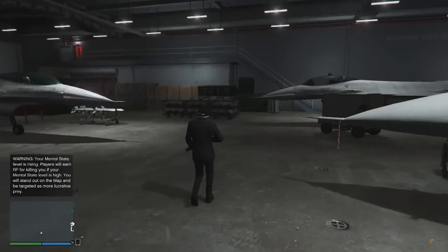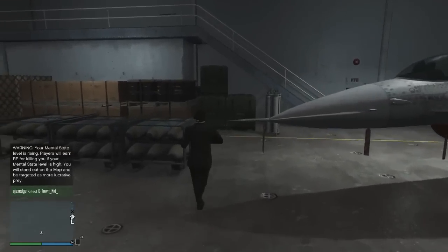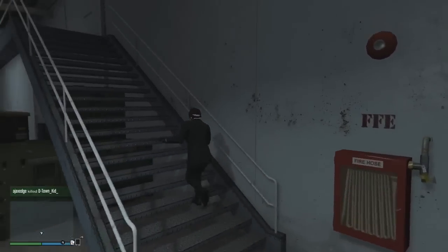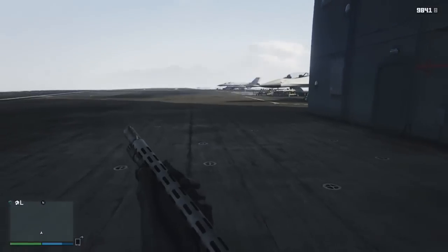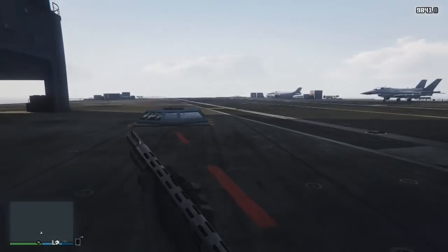Now there is one very important thing I want to quickly mention. It is only you yourself who can see the aircraft carrier and the yacht in this session. The other players in the session will also have to do this glitch if they want to see both of these ships. If the other people in the session haven't done this glitch, they won't be able to see or land on the aircraft carrier or the yacht because it physically won't be there for them.